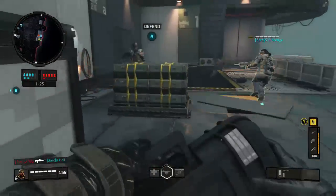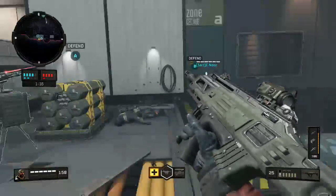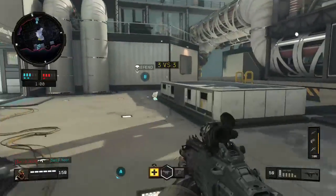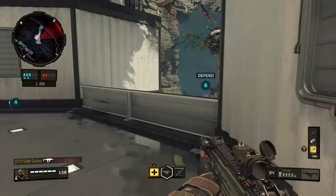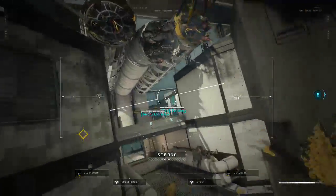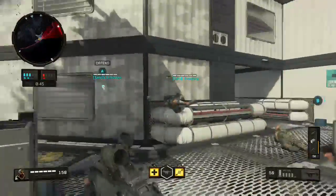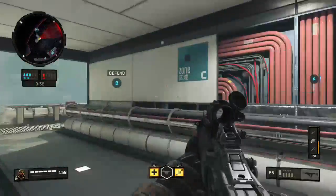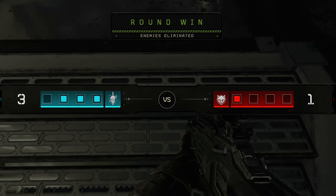Why did you drop that sentry turret over there? He's planting the bomb in front of like three other people. This bot's a moron — no wonder we're winning. Literally four of us standing together and he's trying to plant the bomb. We won. One more round — good job Black Ops, do it again and we get to go home.